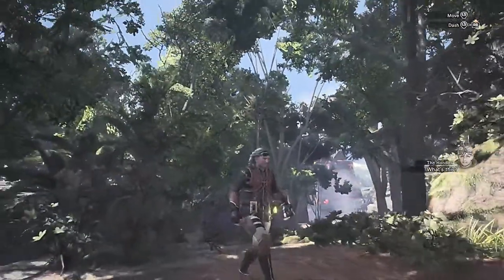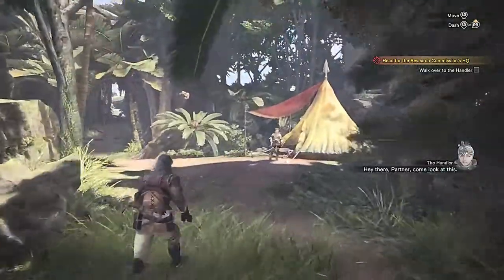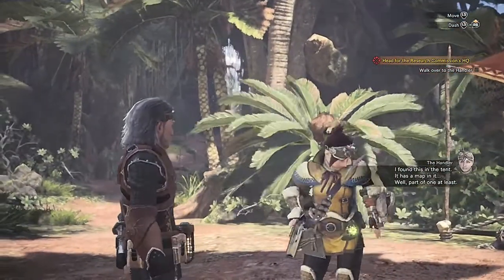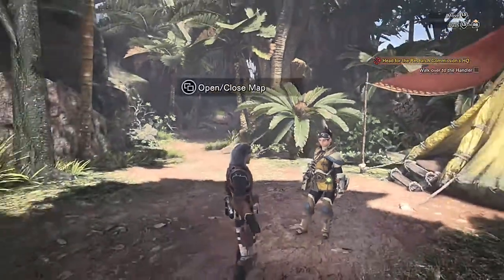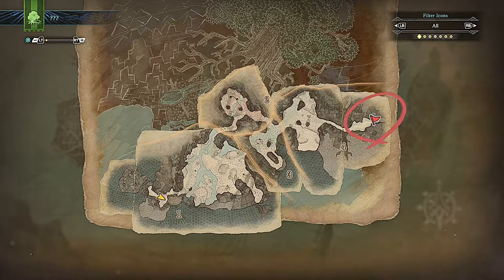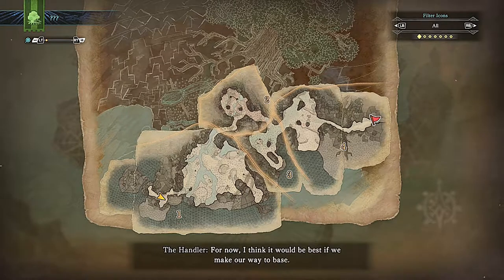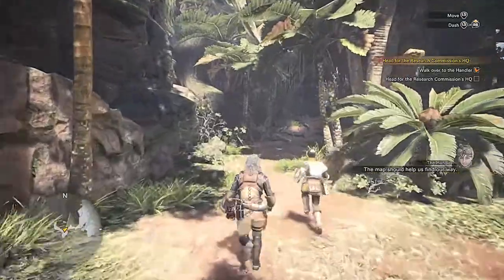What's this? Somebody must have set up this camp. I found this in the tent — it has a map in it. Well, part of one at least. All right, let's see where we're at. Looks like we're right around here. The Research Commission's base of operations is here — this is where our ship was supposed to dock. For now, I think it would be best if we make our way to base. Yep, doesn't quite seem like we made it that far, did we?